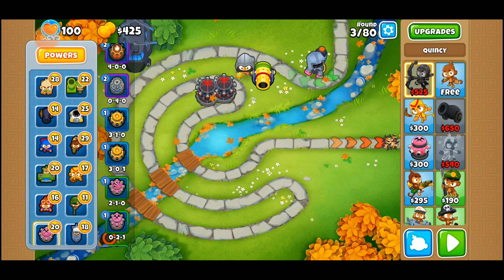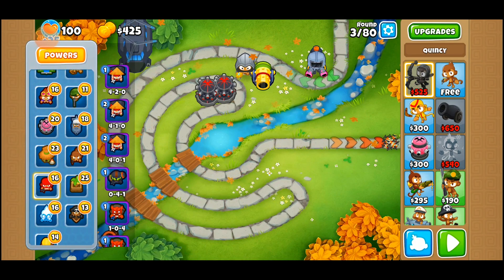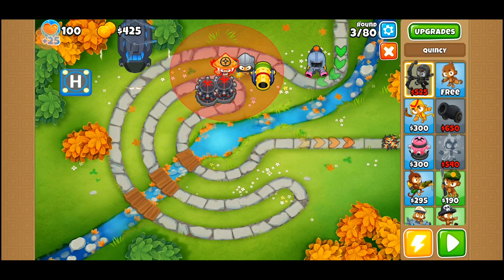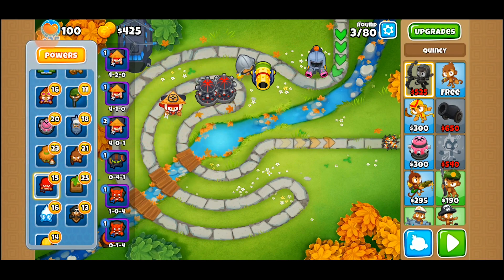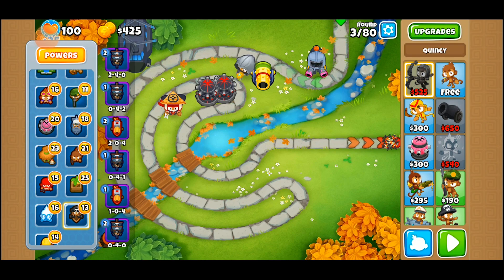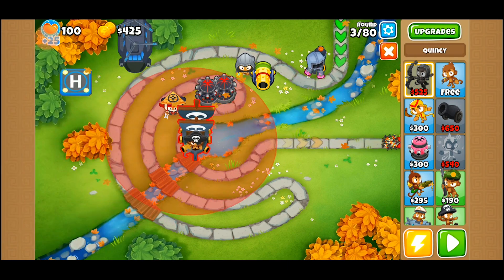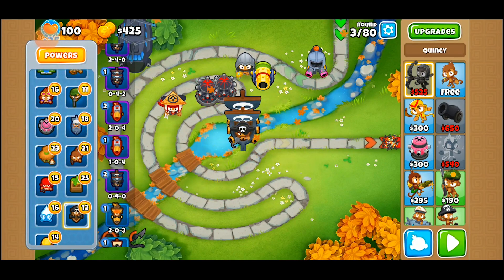A four-one-zero ninja monkey — do not want to place him accidentally. Four-one-zero ninja monkey, maybe right there. That's pretty good coverage. And we have a zero-four-one monkey buccaneer. Zero-four-one monkey buccaneer — ooh, that's going to be kind of nice actually.